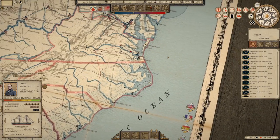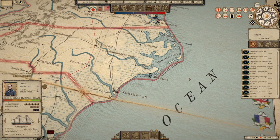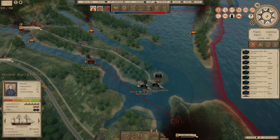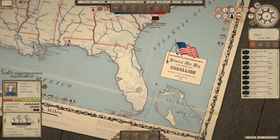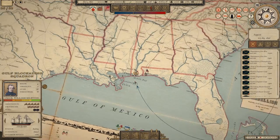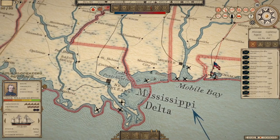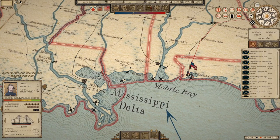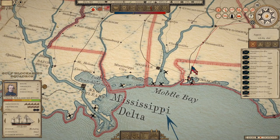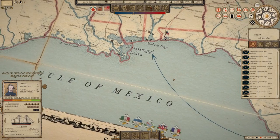We have our Atlantic blockading squadron — I probably want them down at Wilmington, and we'll reposition once we get closer. We also have the Gulf blockading squadron, which is going to go down here to the Mississippi Delta to try to block Mobile Bay, New Orleans, and Biloxi — maybe Pensacola too. There's a pretty big radius on these blockade circles, but the further you are from any individual port, the less effective your blockade is. I'm going to need to reinforce the Gulf blockading squadron. This one and Charleston are really the big ones because this is where the majority of Confederate trade flows through.